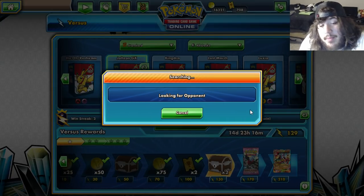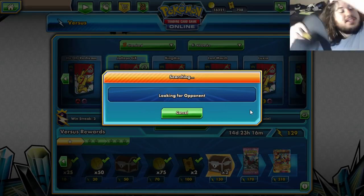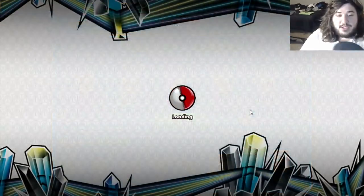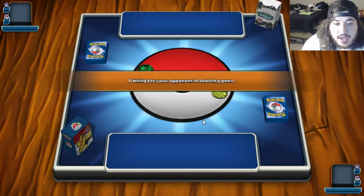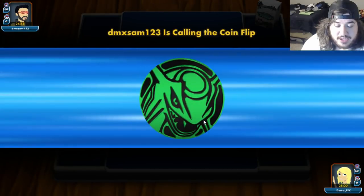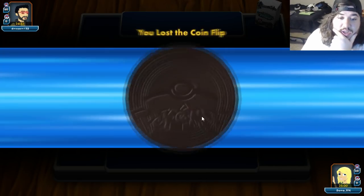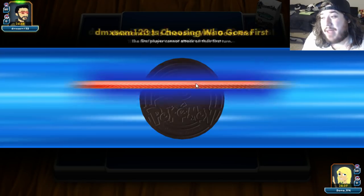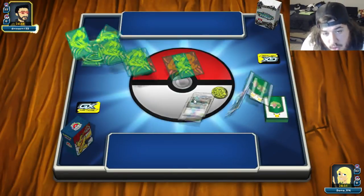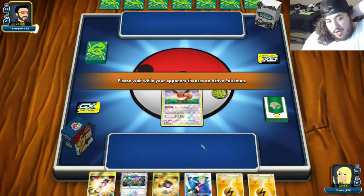Opponent uses Dangerous Rogue GX taking the knockout on our Jolteon. But we Guzma to bring up Buzzwole, Skyhawk Claws for 130 — knockout. Game one win against Buzzwole, and we managed to pull it out even without really using Macargo. We did make a big misplay playing Electro Power early — that could have come in clutch to knock out the Buzzwole by turn. The knock on the Vulpix was one of the key plays. Since we knew he had used one of his B-strings already, we knew he was down to low hands.